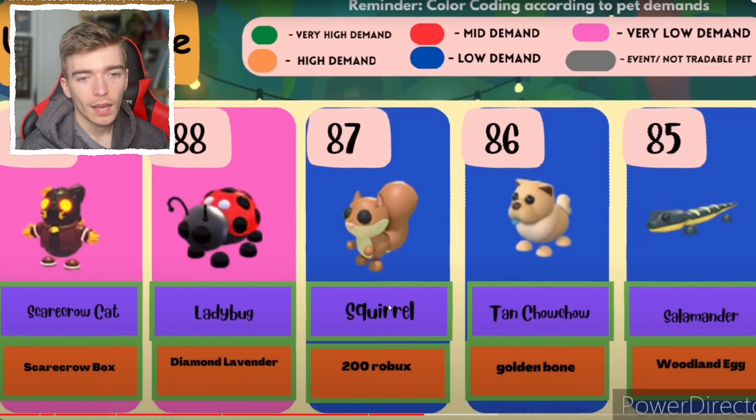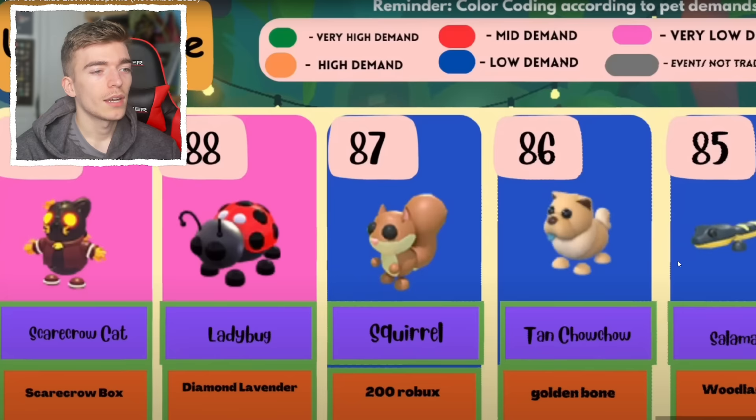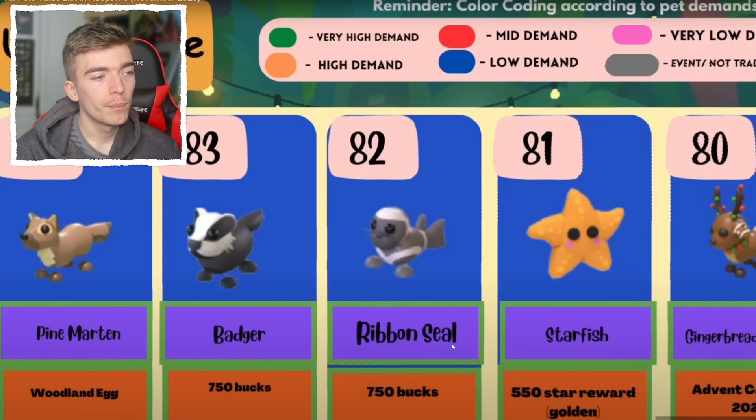All of the other things here are Robux — the ladybug is Robux, the squirrel is Robux, the chow chow is Robux, the salamander is not but came out the woodland egg. Woodland egg is getting old. A badger for bucks, a ribbon seal — I don't know when that came out, I completely forgot. A starfish, the gingerbread reindeer.